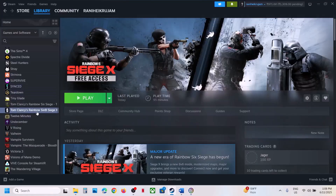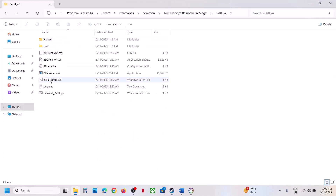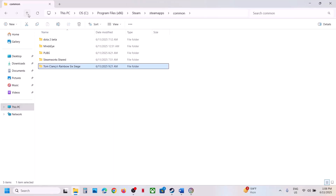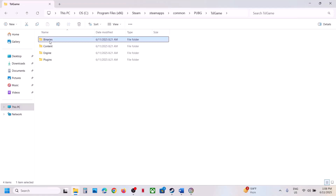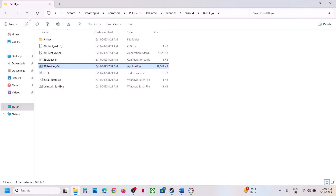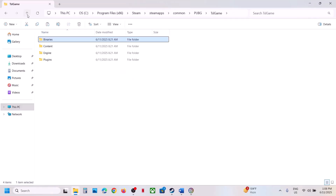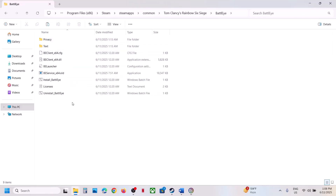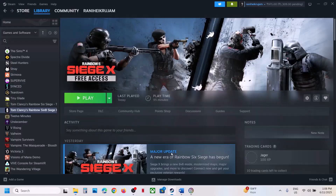For this, go to Steam, right-click on the game, go to the game installation folder, and open the BattleEye folder. You'll see BEService_x64 — right-click and rename it to whatever you want. Then go to another game that has BattleEye (in my case it's PUBG), open its BattleEye folder, copy BEService_x64, and paste that EXE file into Rainbow Six's BattleEye folder. Once done, launch the game and check.